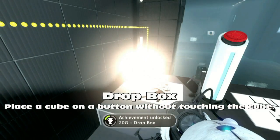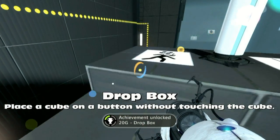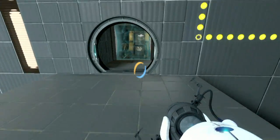And there's Dropbox — place a cube on a button without touching the cube. Xbox God shine upon us.